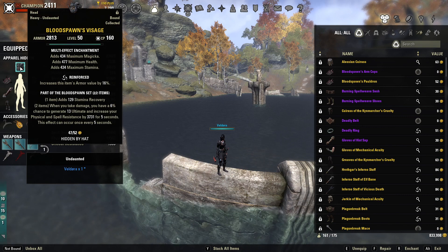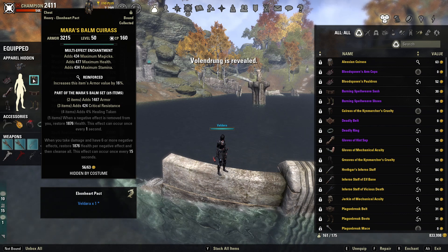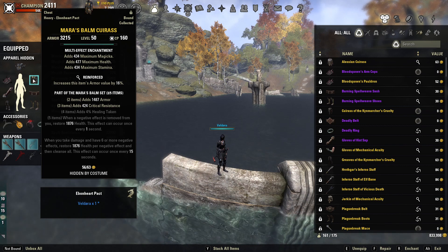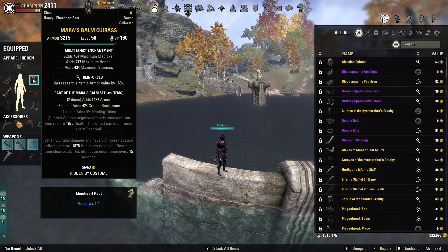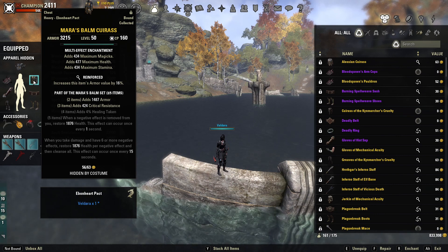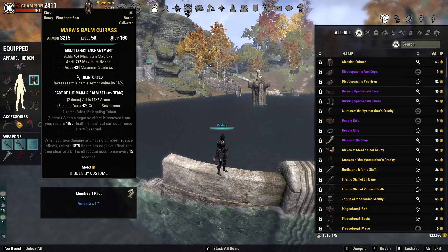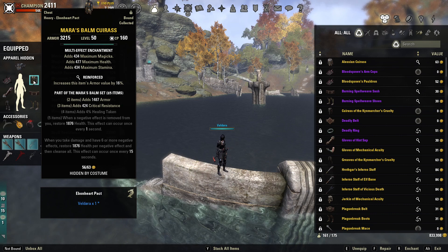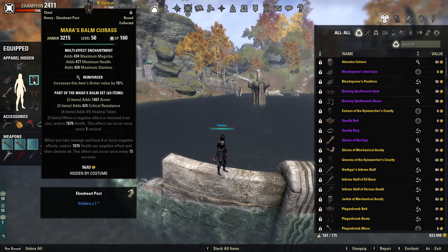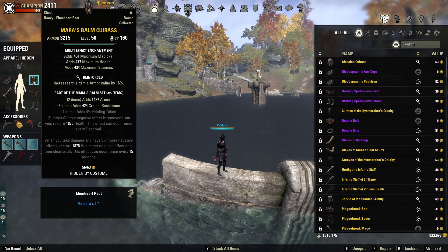On all our body pieces we're going to have prismatic enchantments. Our chest piece is Mara's Bomb in Reinforced — in my opinion, the best set in the game right now. You heal for so much and become so tanky that you can build everything else offensively. Mara's Bomb gives armor, crit resist, and healing taken. Whenever a negative effect is removed from you, you restore 1,800 health (once per second). When you take damage with six or more negative effects, you restore 1,800 health per negative effect, and you cleanse all — once every 15 seconds.